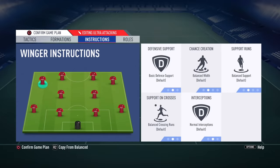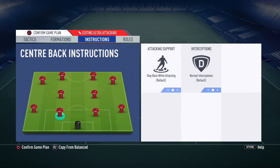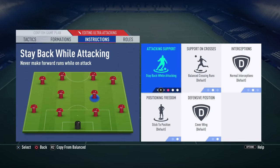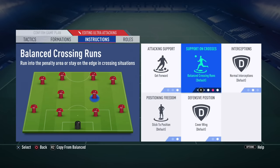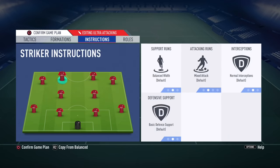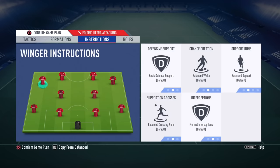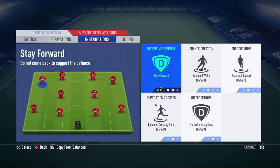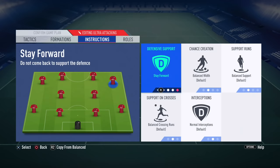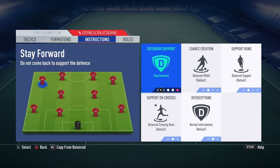To get the most out of this formation, you need custom instructions. Use default options for your defenders. Get forward and get into the box for cross for your left and right CMs. Stay forward and getting behind applied to all of your attacking players. Cut inside applied to the left and right wingers so you can create as many scoring chances as possible in the last minutes of the game.